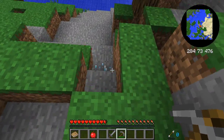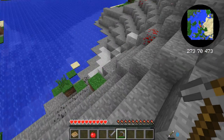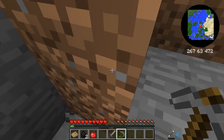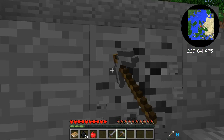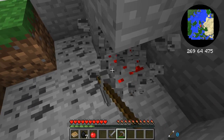Oh my gosh — that's diamond right there, guys! That's crazy. I think that's a mod called Surface Materials — it makes diamonds spawn on the surface, which is pretty insane. We're going to have diamond stuff pretty soon.